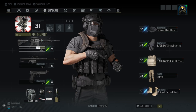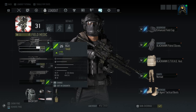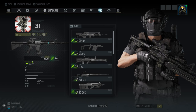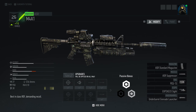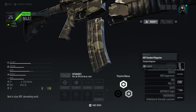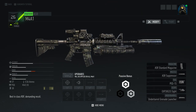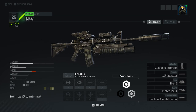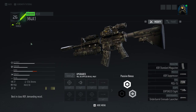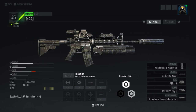There are quite a few changes going on with Gunsmith. These are your customization categories: Magazine, Muzzle, Rail, Scope, and Underbarrel. You will not be able to customize barrel, stock, or trigger in Ghost Recon Breakpoint. That's truthfully a little disappointing — it is a Gunsmith downgrade, let's be honest about that, at least in terms of what we could customize.